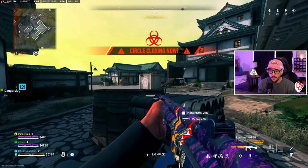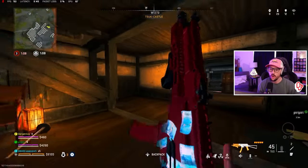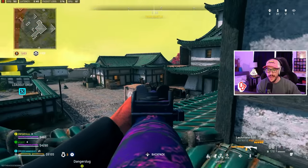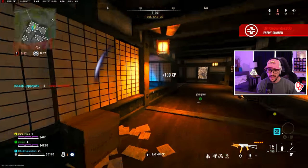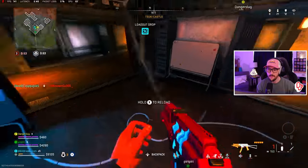Look at the head glitch right here — cover first. I'm expecting these guys to be in that building. We work our way up top. I did get high alerted, but I disengaged because I wasn't in a good position. I still know they're over here and I'm going to act on that info — it's just a matter of finding a good position. This guy ends up being right in front of me. We hit shots really well there.